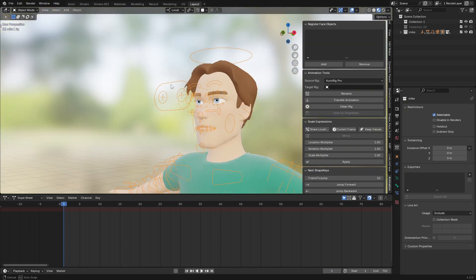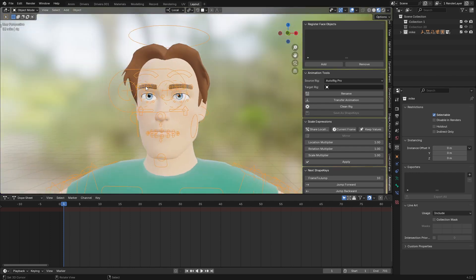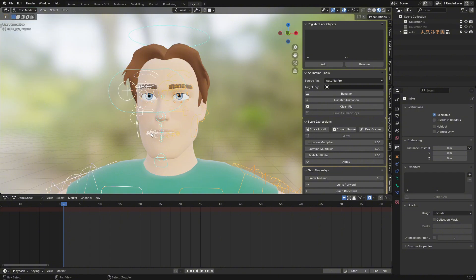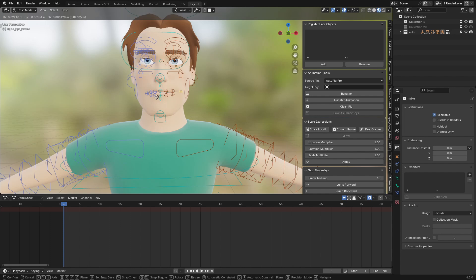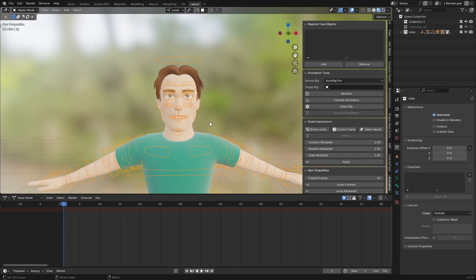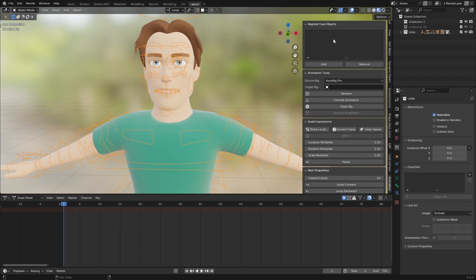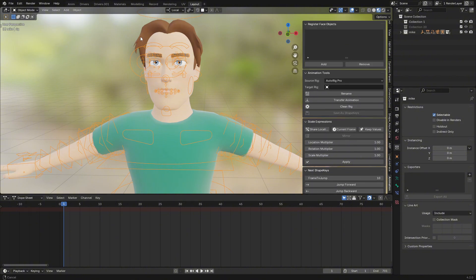Here I have a character rigged with Auto Rig Pro, so I'm going to use Auto Rig Pro for this demonstration, but the same method applies to Rigify. Let me go to Pose Mode and test this character. You can see it's been perfectly rigged. After you install the add-on, it will appear in the Animation tab — starting from Register Face Object, Animation Tool, Scale Expression, and Next Shape Key.